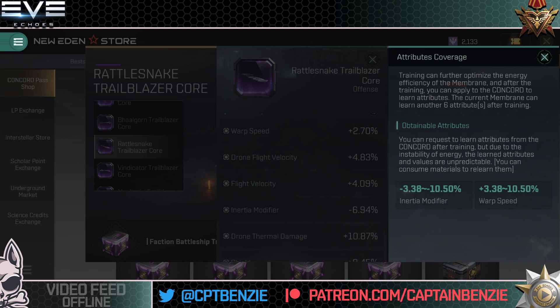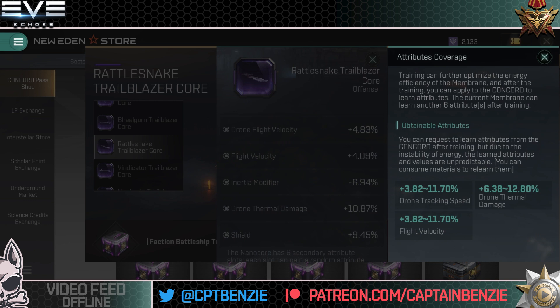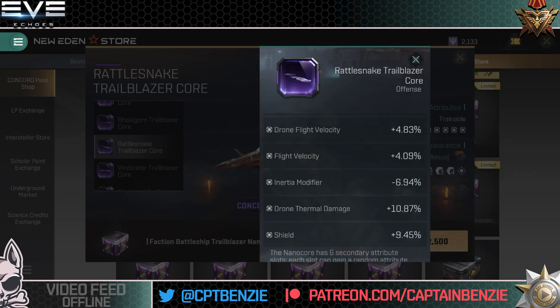At the next level, inertia modifier or warp speed. The 10.5% additional warp speed takes your 2 AU to 2.2 AU — I don't understand why they put warp speed on a battleship nanocore. It's terrible. Go for the inertia modifier, though even that's not really worth it. Then drone tracking speed or drone thermal damage — thermal only affects Galente drones. Flight velocity is the way forward for application. And right at the bottom, drone damage or shield — both are actually pretty good. Shield is great for the Rattlesnake; drone damage if you're leaning into it.